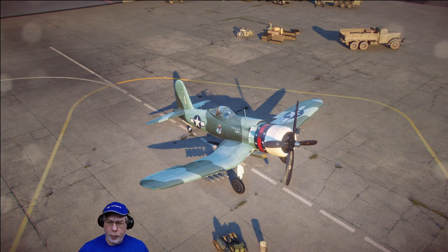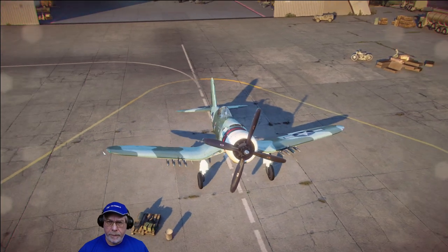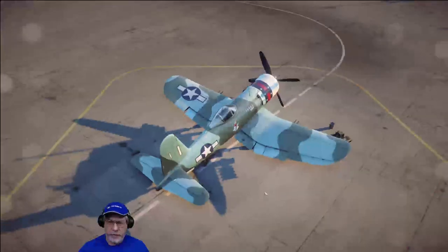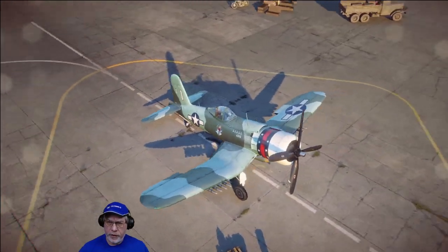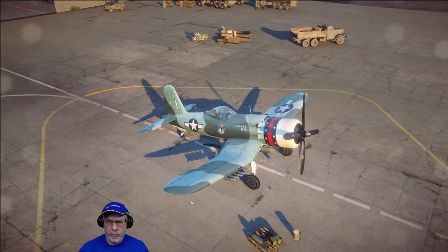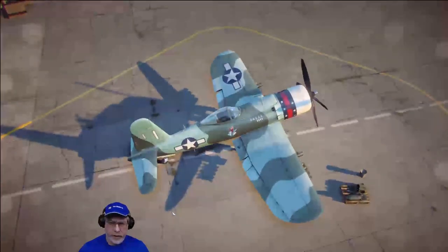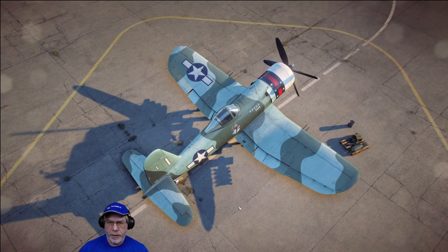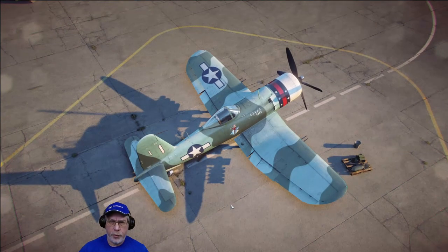Here's the F2G Super Corsair on the tarmac outside my hangar. We'll look at the statistics of this aircraft and compare them to all the other tier 8 multi-roles, then look at how I've set the aircraft up, and then move into a battle. If you don't want to be looking at a spreadsheet for the next few minutes, use the links below to skip ahead. With that, let's get to the numbers.